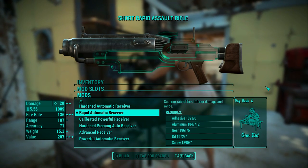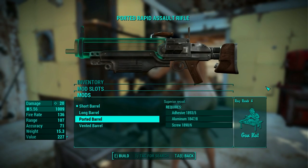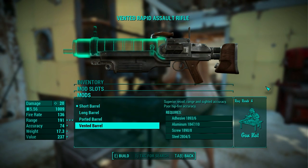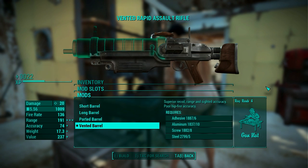There are a few barrels available that all affect the recoil and hip fire accuracy, and I went with the vented barrel because it is simply the best. If you have the resources, you should always pick this one, because all other barrels are just a weaker version of the vented barrel.